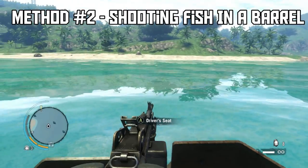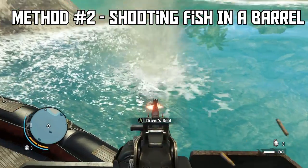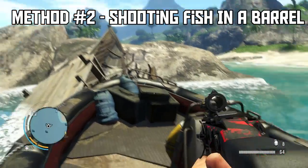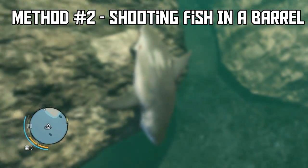So go ahead and hijack a boat and ruin a shark with a machine gun. Again it will sink to the bottom — as always go ahead and skin it. And that's how you kill it with a boat.